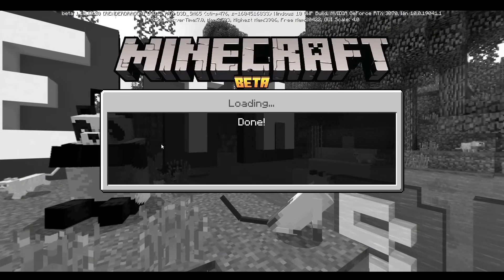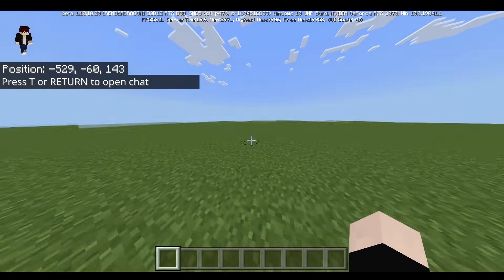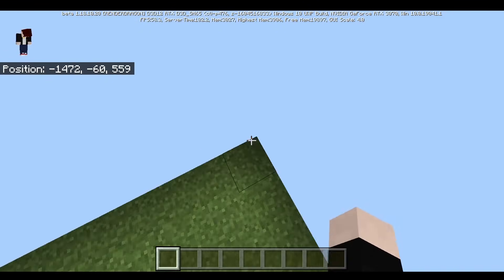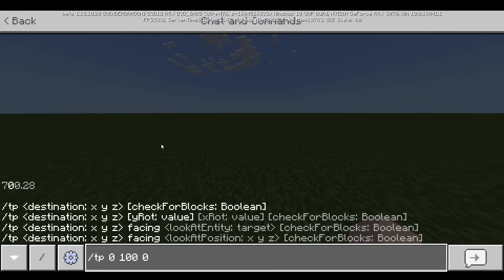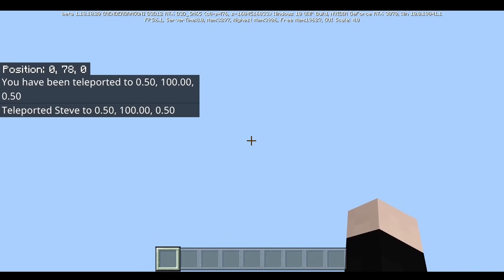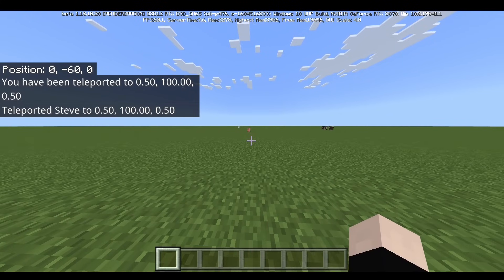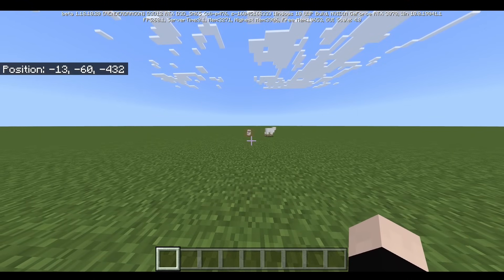Let's go ahead and do it. Oh my God, the chunks are not even loading fast enough — I can literally see the shadow of the chunk. Now I'm going to TP to 0, 100, 0 and let's try to see how fast I can go by just pressing the W button once. Three, two, one — bam. 400 blocks by just pressing the W button once, bro. That is extremely fast. That is like 1,500 meters a second.